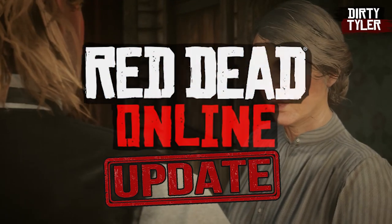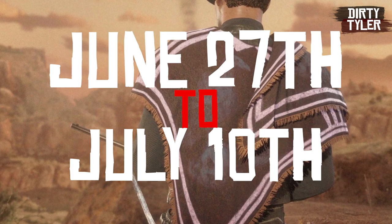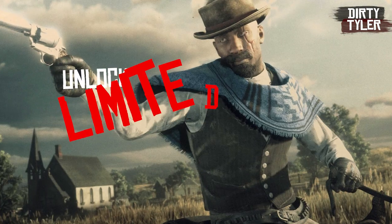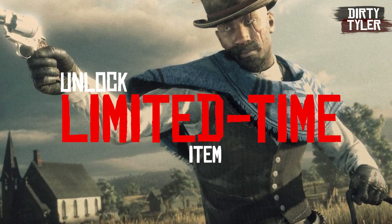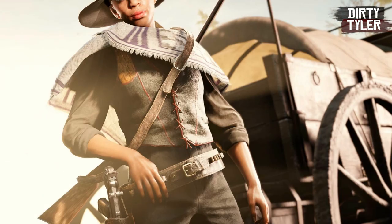This week in Red Dead Online, which is June 27th to July 3rd, you can unlock a limited time item by just completing a simple sale. The item in question is the grey Prieto Poncho, which looks like this in the newswire.